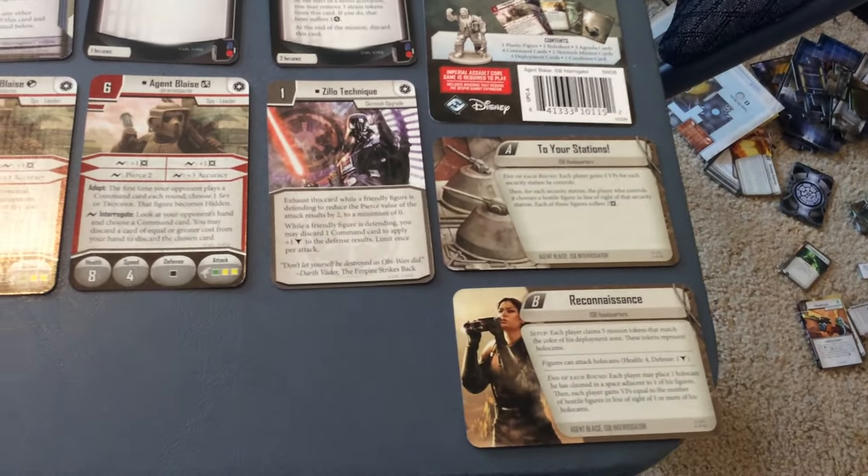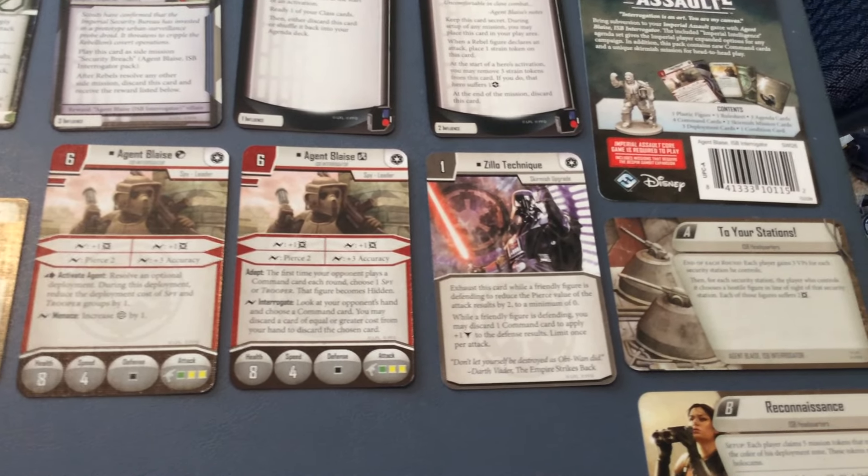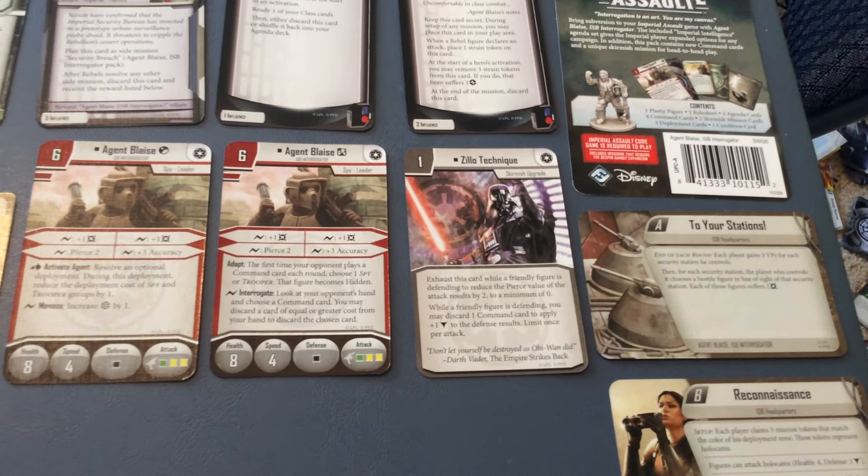Then we have our deployment cards for Agent Blaze — Campaign and Skirmish variants — and we have Zillow Technique, a Skirmish upgrade for the Imperials.